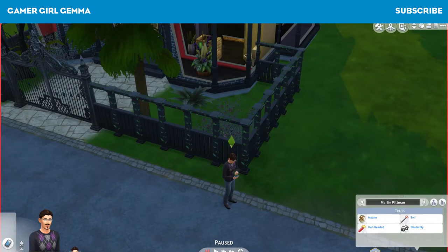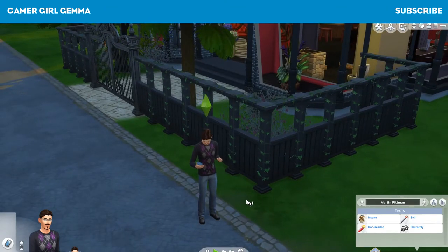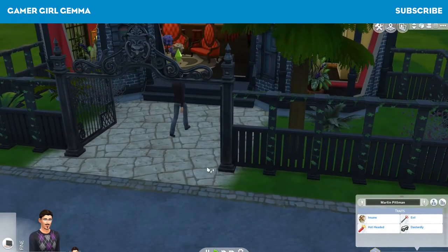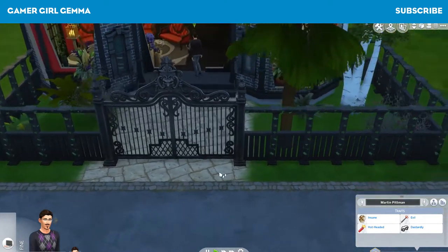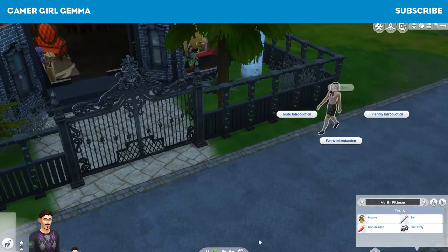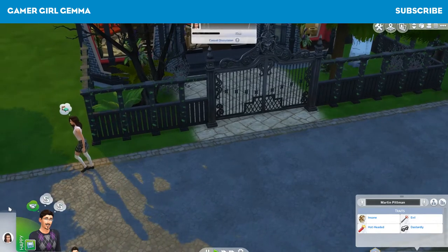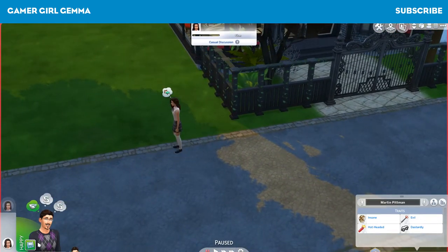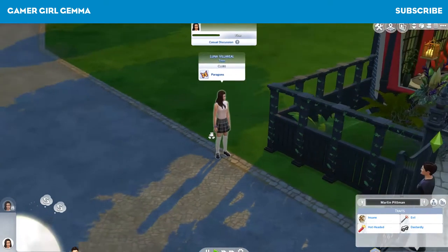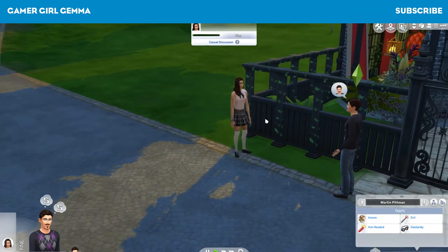It is 8:30 on Sunday morning. I'll keep a log of the days and how many people we've killed. We just need to wait for a sim to pass by — oh, there's one here already! Friendly introduction. Stop, woman! She's coming back. Who is this? Luna Villarreal — she's a teenager. The rules don't specify that we can't kill teenagers, but anyway.